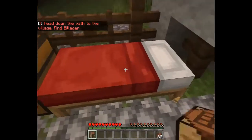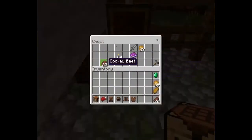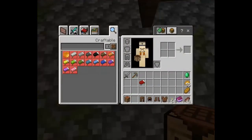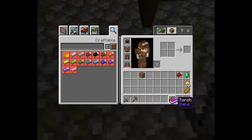Since we are in survival mode, I'm pretty sure I'm going to need this stuff. Let's put this gear on - since they gave it to us, might as well. I like to have my inventory a certain way. There we go, perfect.